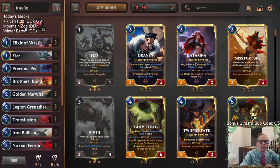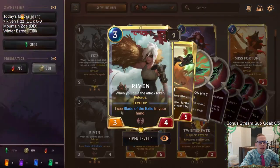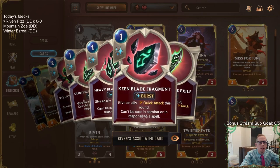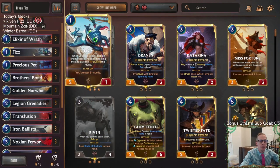Welcome everybody in Twitch chat and on YouTube for some Riven Fizz. We're heading over to Bilgewater for some aggro, pairing up one of our newest champions Riven with one of the coolest champions Fizz. The reason these two work well together is because with Riven, whenever you gain the attack token you get to reforge — creating burst spells that cost one mana — and spells are exactly what Fizz wants, because Fizz levels up once you've cast six or more spells.